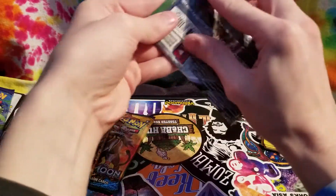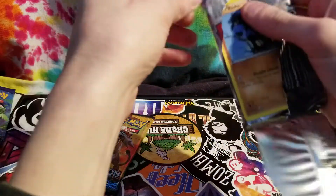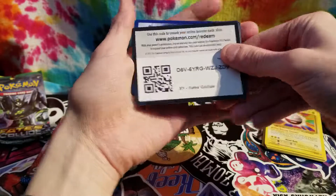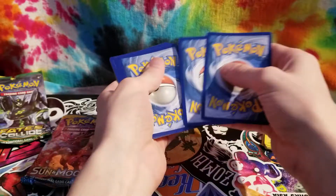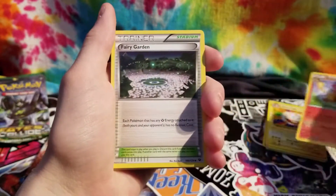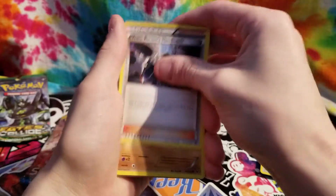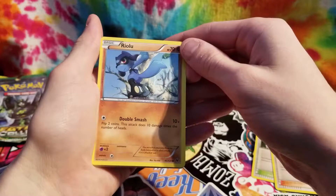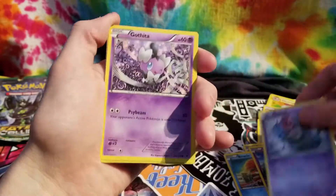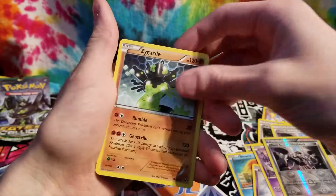Let's go ahead and open the Fates Collide. I started watching PewDiePie so I know those memes now — part of that culture. I opened the pack facing you guys — I'm sorry. Here's your code again. Got a Braxen, Fairy Garden, Team Rocket's Handiwork, Vinnacle, Solosis, Spoink, Gothita, Team Rocket's Handiwork reverse holo, and a Zygarde non-holo.